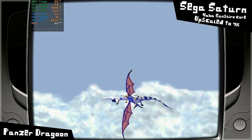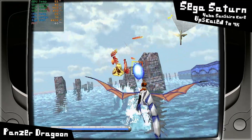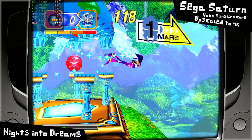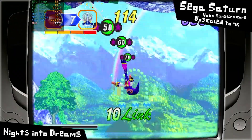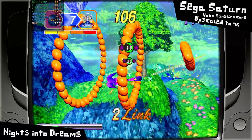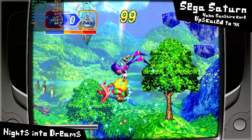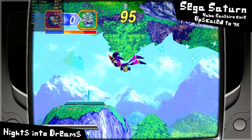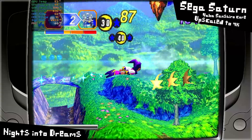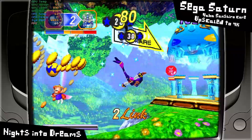Let's do Sega Saturn first. Here's Panzer Dragoon running in RetroArch using the Libretro Yamasenshi Core, upscaled to 4K, maintaining a constant 60fps. Same thing with Nights Into Dreams — a pretty popular game. I personally don't like to upscale old 3D systems like the Saturn and the PS1, I like the chunky, pixely graphics. But if you're not a nostalgic weirdo like me and you want crispy edges upscaled to 4K, you'll have no problem doing that on the RX 6400. This thing will run 4K Sega Saturn at 60fps all day long.